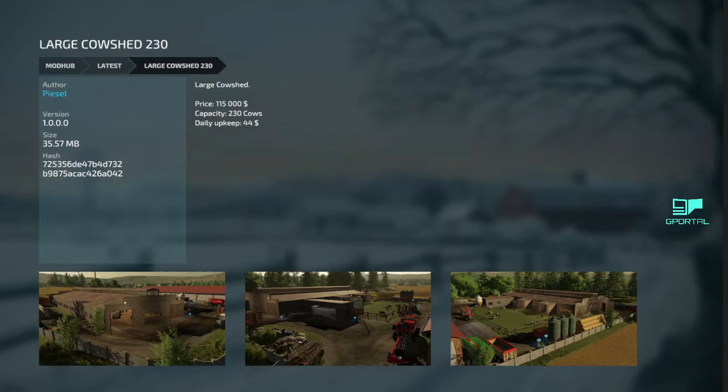Got a Large Cow Shed — 230 capacity. 115 grand holds 230 cows. It's an interesting looking building, very square, but cool looking. It does hold 230 cows and it's not that expensive.